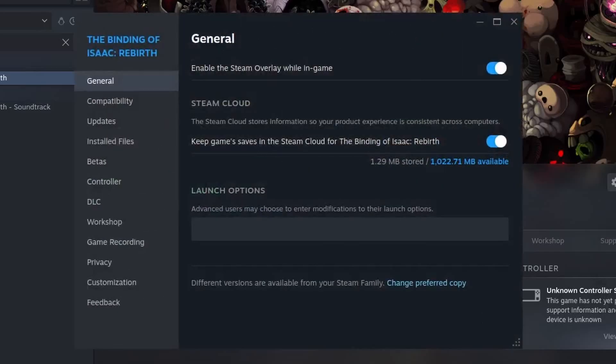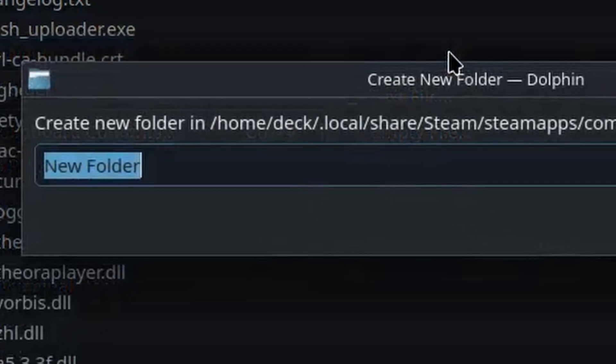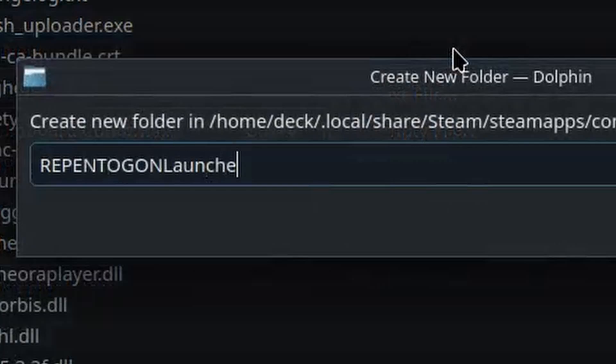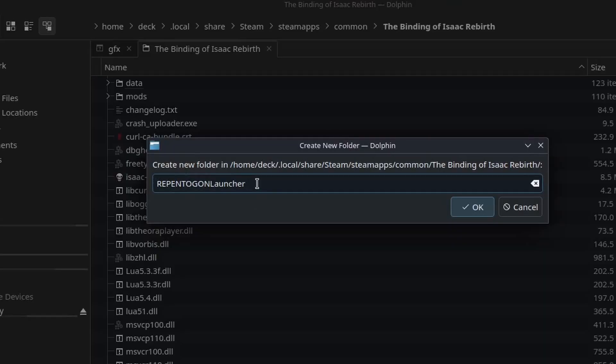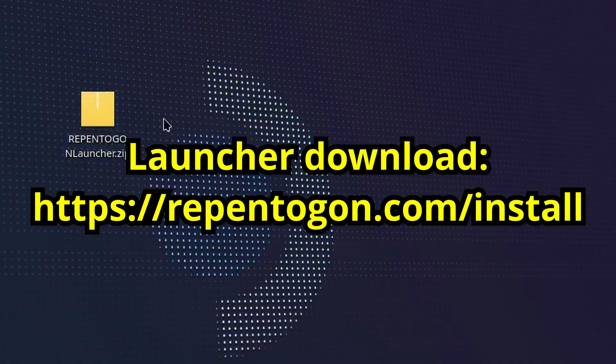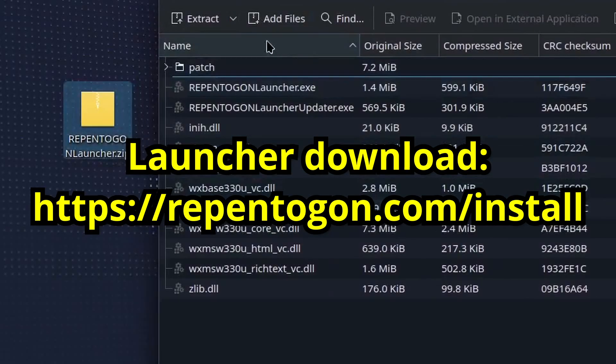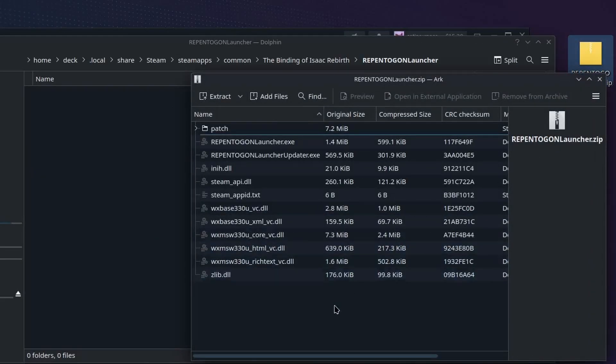Select Properties — this will open a new window. Click the Installed Files tab on the left, then click Browse. Don't close the Steam menu after this because we'll need to go back to it later. Within the game's directory, create a new folder named RepentagonLauncher. It is very important that it follows the exact same capitalization as what's on screen. If this folder already exists, it's possible that you've already received the automatic download of the launcher from the old version of Repentagon on Base Repentance — if so, skip the next step. Download the RepentagonLauncher as a .zip file at the link in the description and the pinned comment, or by going to the website on screen. Then extract it into this newly created RepentagonLauncher folder.